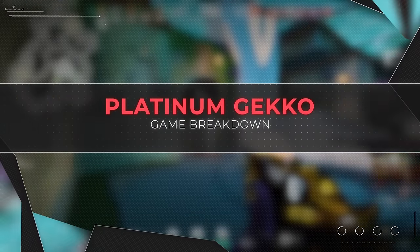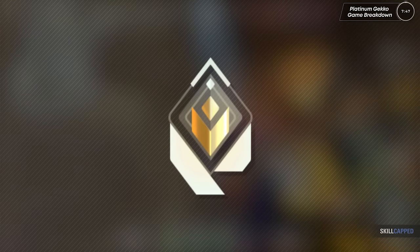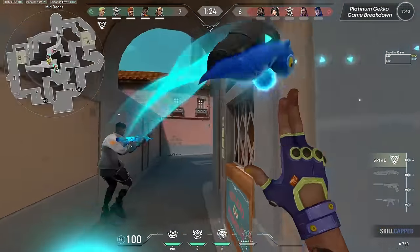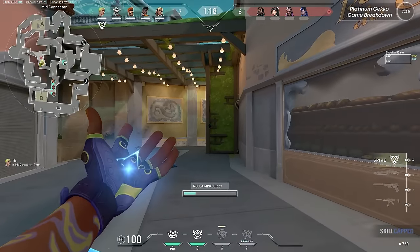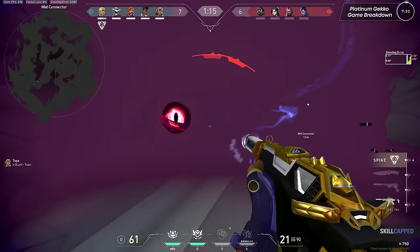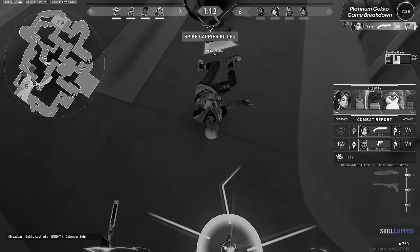Let's get into our breakdown, first taking a look at our platinum player. We'll start out by breaking down 3 rounds from our platinum Gecko, and then we'll look at our radiant Gecko and see what they do differently. For our platinum Gecko, we're going to be doing them justice and only focusing on their better rounds to provide a fair comparison. Because I could just take a look at rounds where they greed to pick up their abilities and lose the spike in enemy territory — but what purpose would that serve? I'd be comparing our Gecko's worst rounds to the radiant's best ones, which just isn't fair.